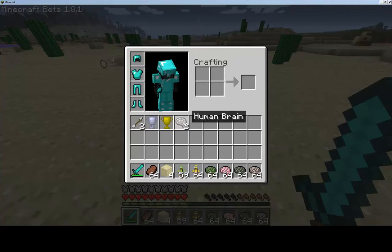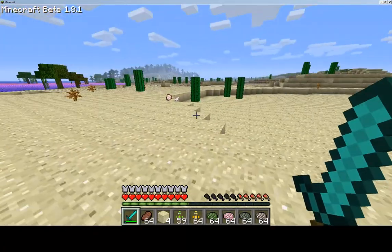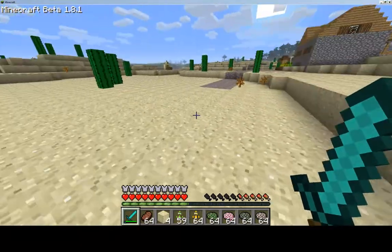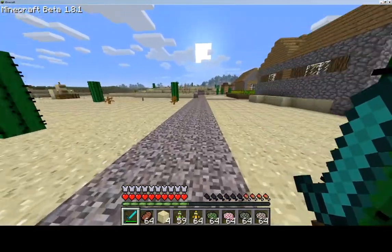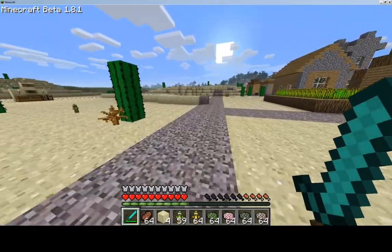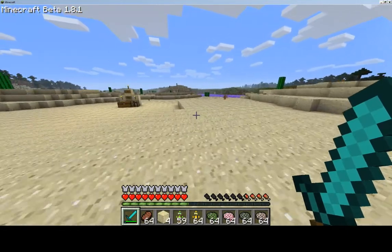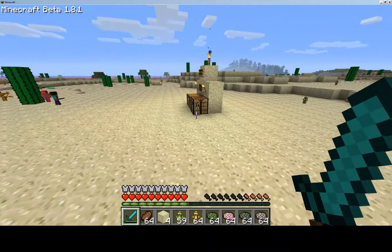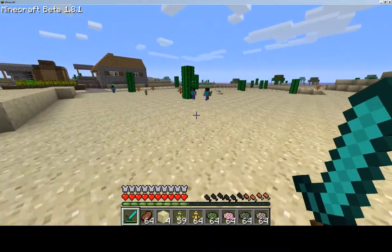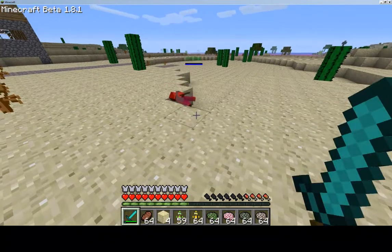These guys drop brains that you can pick up. Side note: these NPCs will fight mobs, whether farm mobs or dangerous mobs — spiders, skeletons, zombies, etc. As for the enemies, I've seen them fight friendly mobs such as sheep, cows, and chickens, but I have yet to see them fight any other mobs.